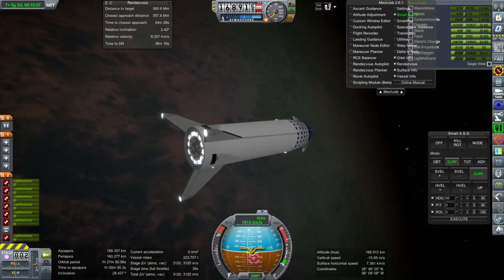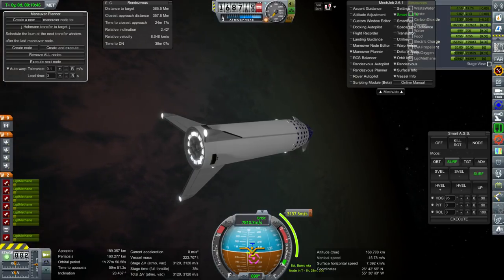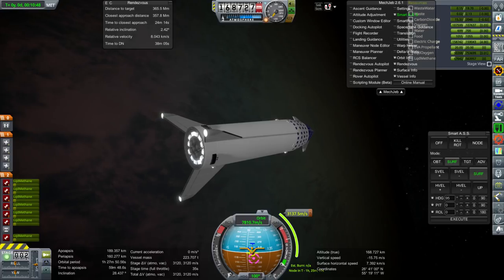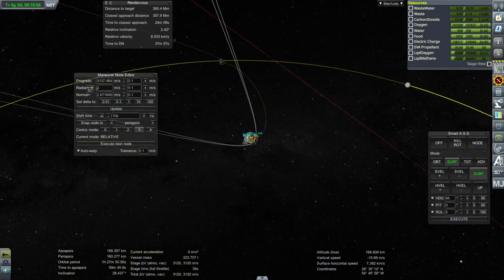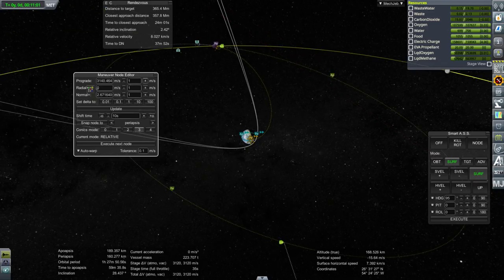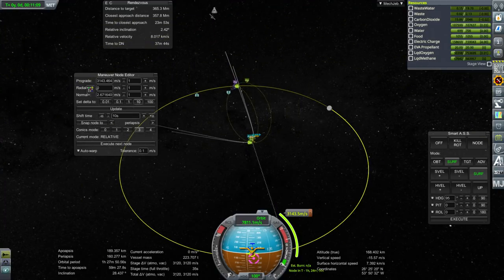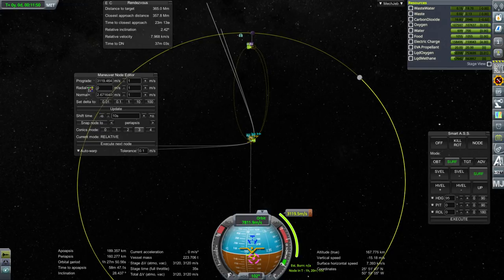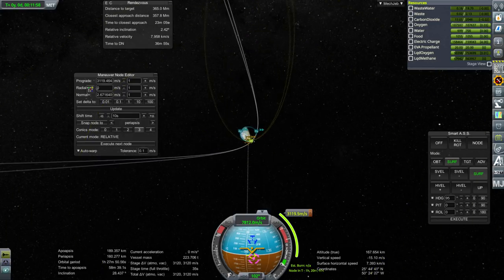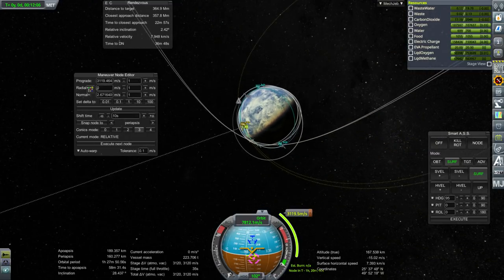Let's have MechJeb plot a maneuver to the moon. 3,120 and it wants 3,137 — but it always plots a crash course for the moon, so let's see what a free return trajectory gives us. Looks like we have to burn more for a free return. So we don't have quite enough. Let's see what we do have enough for — like that, we can just barely make lunar SOI. This is the first time I'm trying to get to the moon with this, so I'll refine it a little bit better.